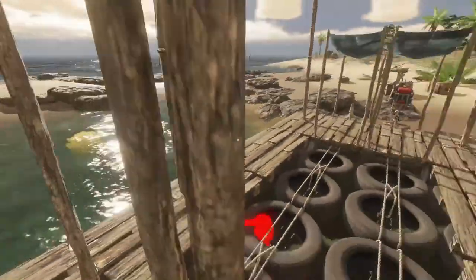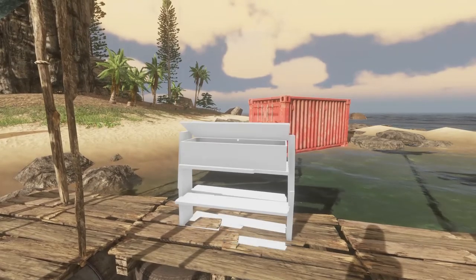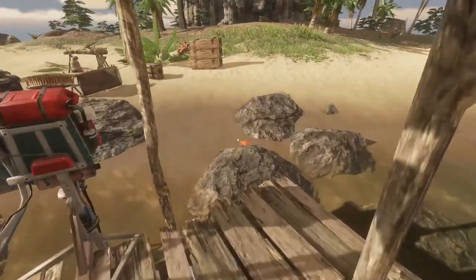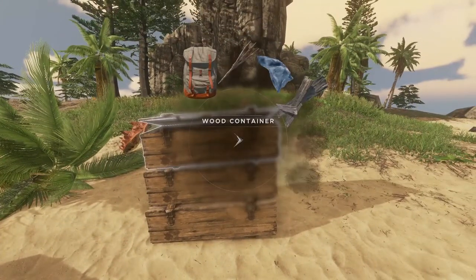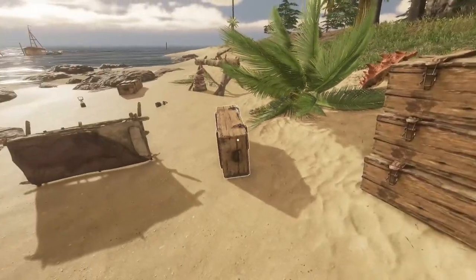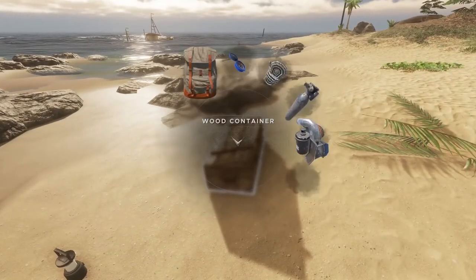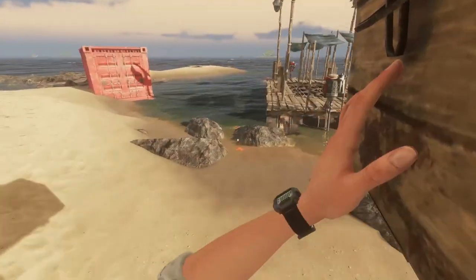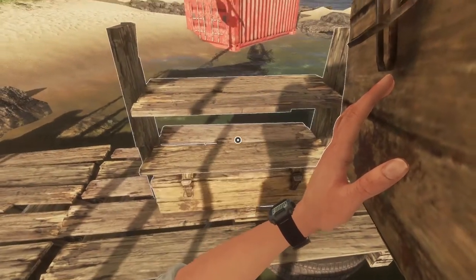It's a big raft but it's kind of lacking. Turn it around — there you go. So we've got three more plank storage. That's probably gonna be fine. And the containers — if we take all the containers back even if we don't need them, what we can do is break them apart and use them for construction materials.